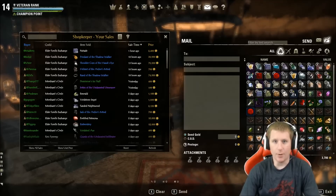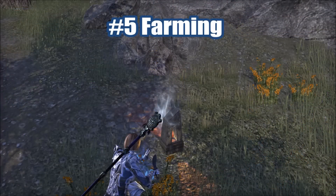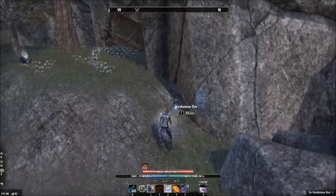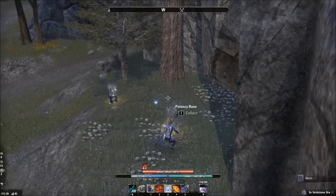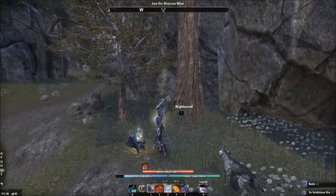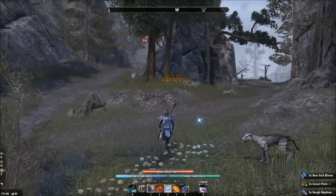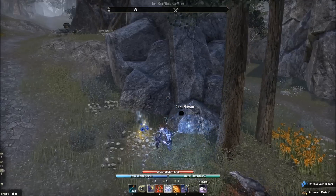For number five we've got farming — going around from node to node picking them up with a chance of getting that valuable Nirncrux, found only in upper Craglorn. What I usually do is take a Sorcerer and put Retreating Maneuvers and Streak on my bar so I can zoom around really fast, going from node to node. You'll notice these nodes are lit up for me — that's a passive in the crafting tree called Keen Eye.